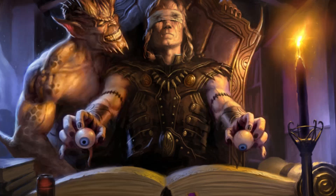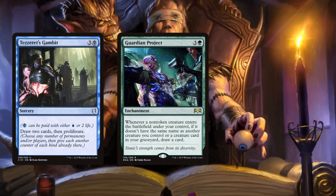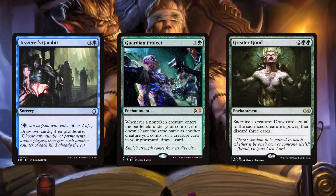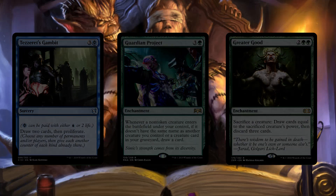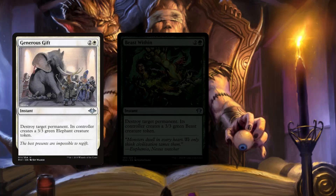For card draw we're running a few generic spells. Tezzeret's Gambit is a sorcery that draws us two cards and proliferates. Guardian Project draws us a card whenever a creature enters the battlefield. Greater Good lets us sacrifice a creature, draw cards equal to its power, then discard three cards — if we make a big enough creature this can draw us a few cards. Spoils of Adventure is an instant for four, a white and a blue, that costs one generic less for each creature in your party — you gain three life and draw three cards. At instant speed this card is surprisingly powerful, consistently castable for just two or three mana.